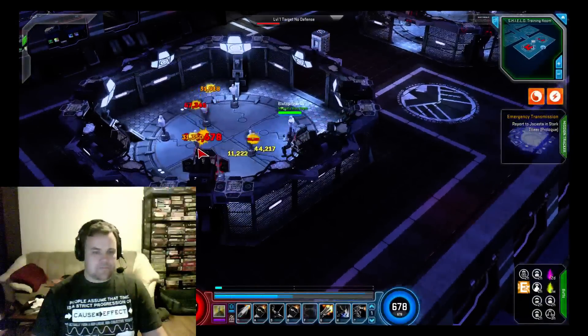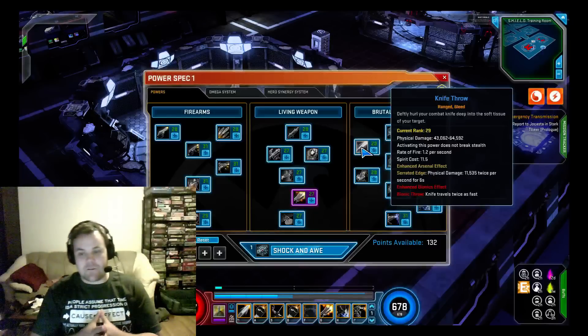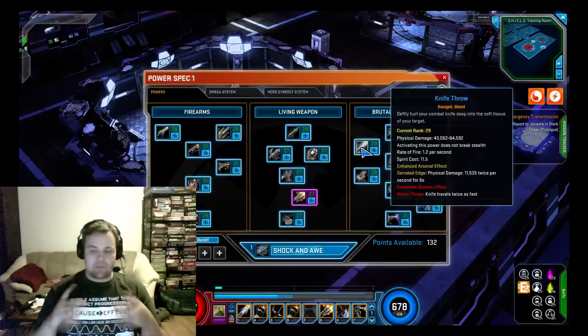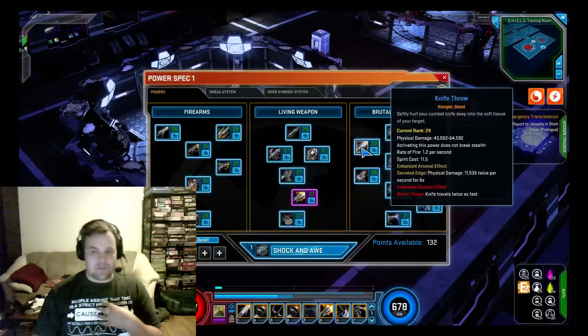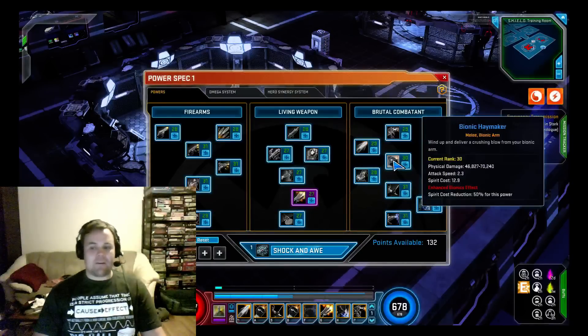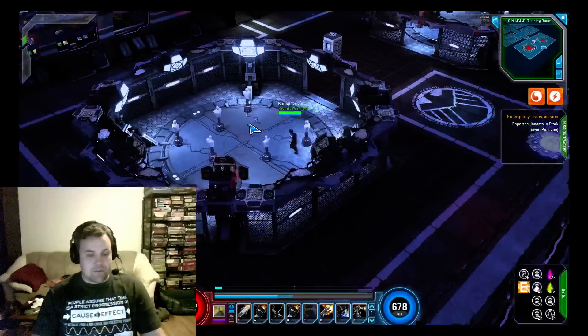Knife Throw — you can see it has a bleed effect still going and it also goes through targets. It has both Enhanced Arsenal and Bionic bonuses: with Bionic Arm the knife goes twice as fast, and with Enhanced Arsenal it activates the bleed damage. One cool thing is that it doesn't actually break stealth, which is very nice.